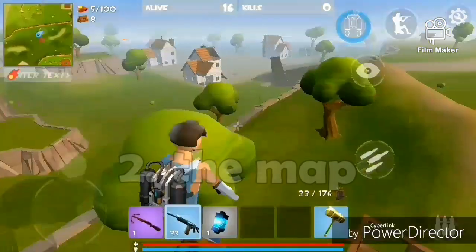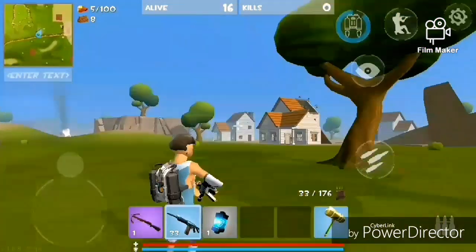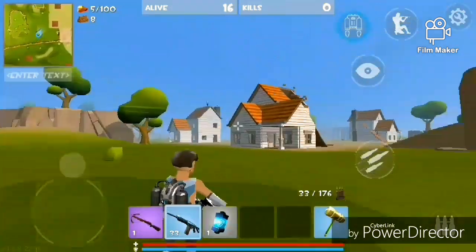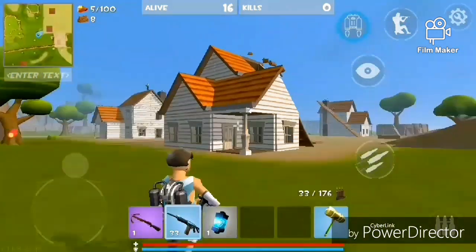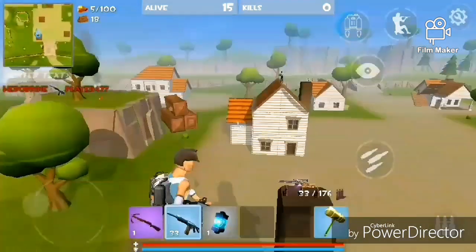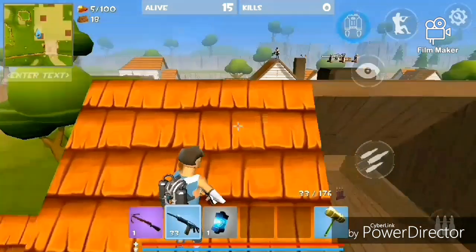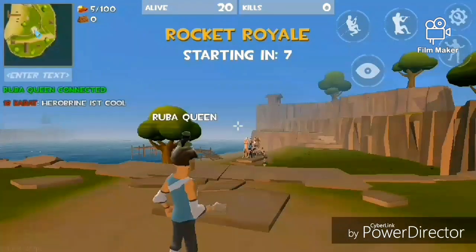The second tip is the map. Use the map as a key to success, or if you want to get a high kill game. There are many uses for the map. The first one is the death marker — when someone dies, it marks on the map. Of course, someone killed them, so you can go there and kill that player too.